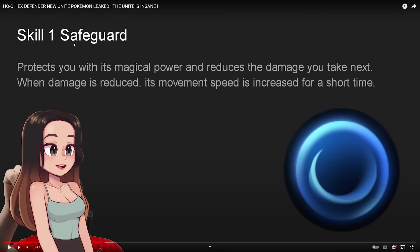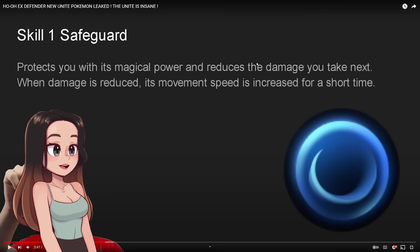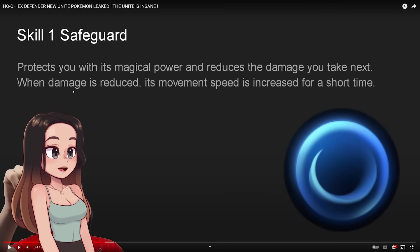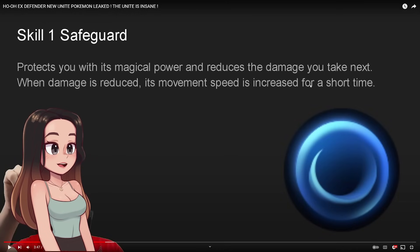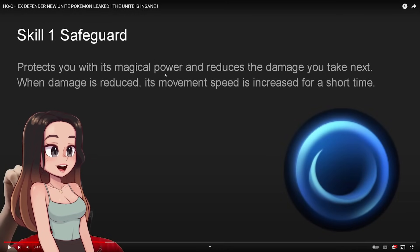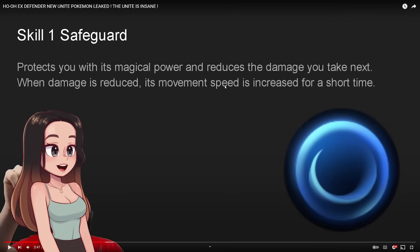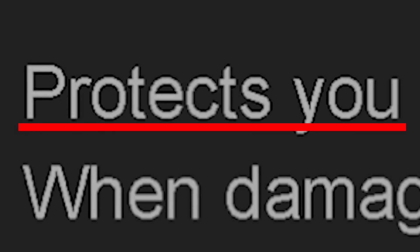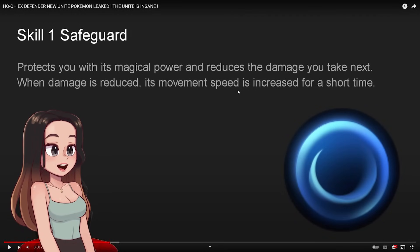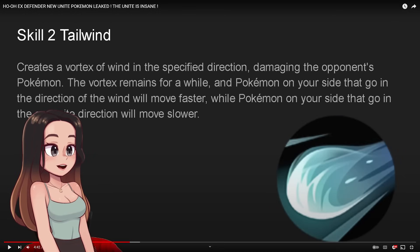Skill number one is Safeguard. It protects you with its magical power and reduces the damage you take next. When damage is reduced, its movement speed is increased for a short time. So it applies a safeguard to your ally, which is really good for Pokemon that just need to go in. I think it'd be really good on all-rounders - just to give them that extra sustain and oomph, since everyone at the beginning is just a little bit squishy.